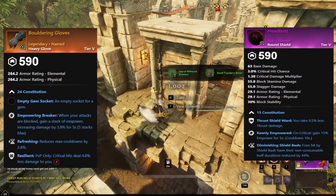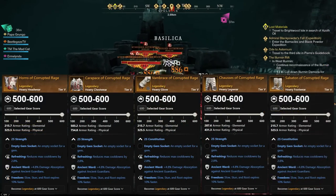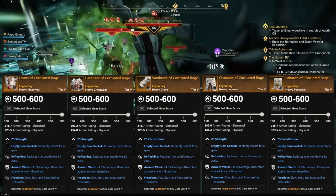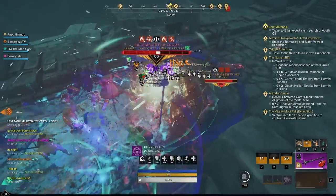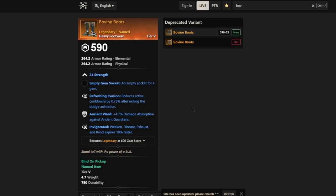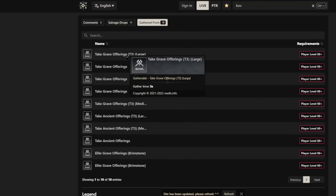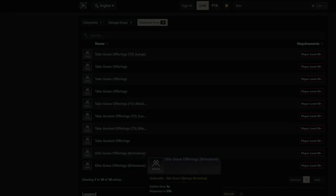For the boots and glove slots, we have a set called Corrupted Rage, which drops from different enemies and bosses within Murk Guard. These items have Constitution, Refreshing, and Ancient Ward, plus the Freedom perk. Depending on expertise, they range from 500 to 600 gear score — if you get a low gear score, you can always upgrade them later. We also have additional boots called Bovine's Boots, which have Strength, Refreshing Evasion, Ancient Ward, and Invigorated. These can be obtained from grave offerings, ancient chests, and similar sources inside Brimstone.